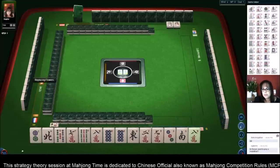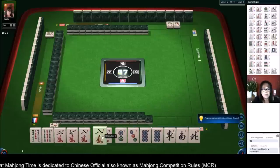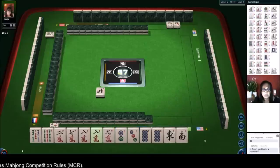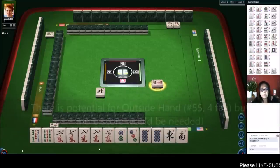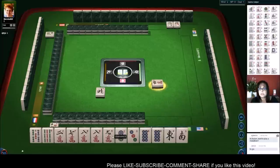For this set of tiles we need to find eight points somewhere. We're the dealer. We have eights and nines, we're in east seat. Let's discard the north. I don't think we have enough of one suit to go for half flush, so maybe we could do all pong and all simples. We need way more pairs though — let's just wait and see what we can draw.